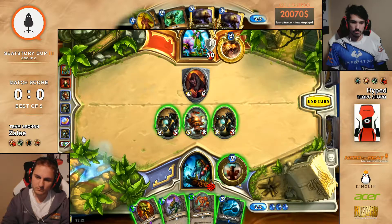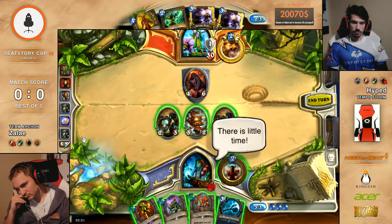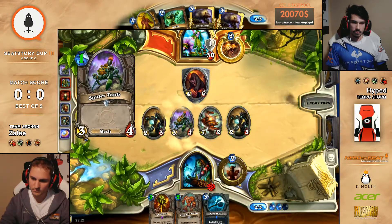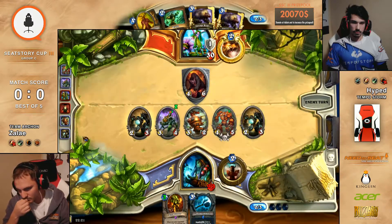I played Fel Reaver exactly one time — I didn't even play it, I Recombobulated something into it, like a Heal Bot or something. Against Control Warrior, and I'm like, okay, that's pretty good. And then he had all of his 1-cost spells in his hand. What a lucker! He actually goes for the play, Tice said.